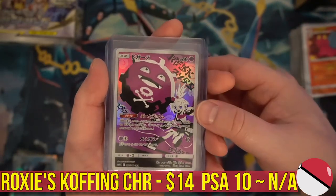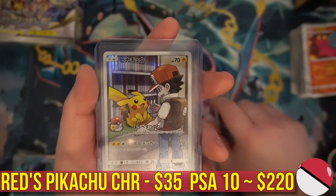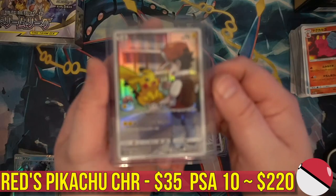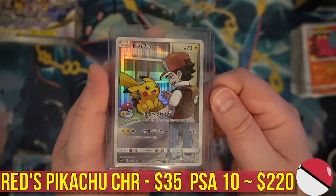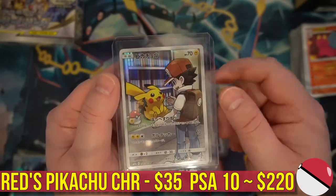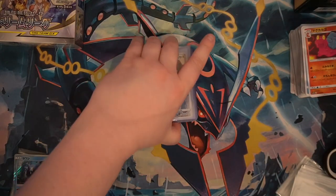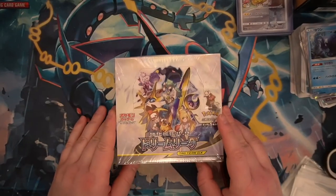We also got Koffing's full art character card, and of course the biggest one: Pikachu and Red. There's also a Weedle, but Pikachu and Red — in a PSA 10 — pays for basically four more of those boxes, and that's today's price. This card will go up exponentially over the next month or so. Box number one is going to be hard to beat.